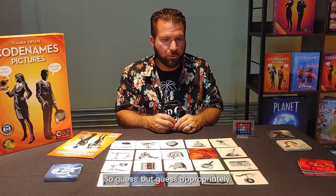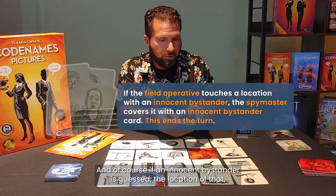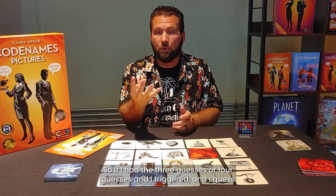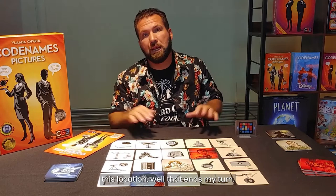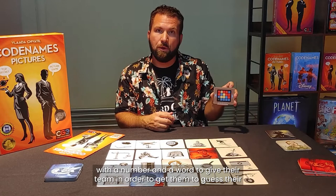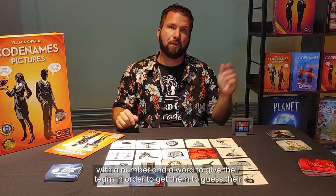Guess well and guess appropriately. If an innocent bystander is guessed, that doesn't do anything except trigger the end of that team's turn. Similarly, if you guess an opponent's location, your turn ends and play goes to the opponent. That spy master then comes up with a number and a word to give their team in order to get them to guess their secret agents' locations.